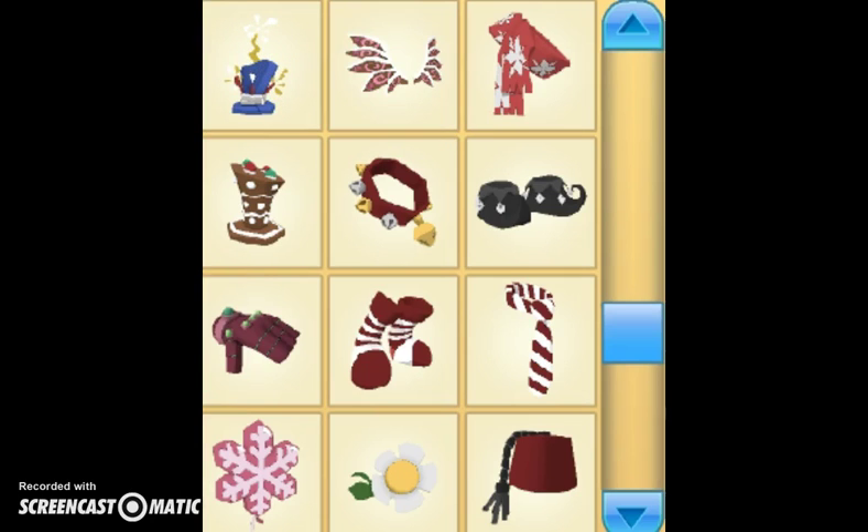A New Year's Celebration Hat that looked really cute on my bunny, but I switched to my pig. My gingerbread wings — I got that from the Jamaaliday gift day. My Jamaaliday Day scarf, my gingerbread top hat, and my jingle bell necklace, my elf shoes.